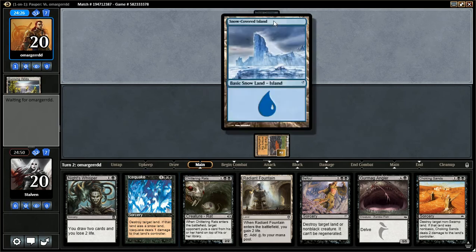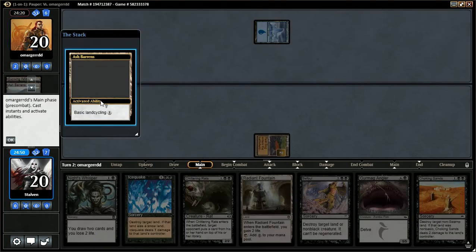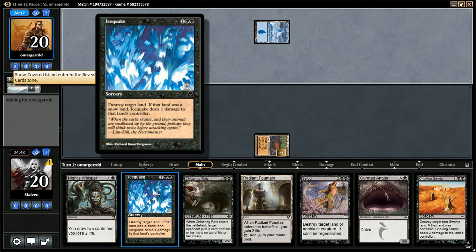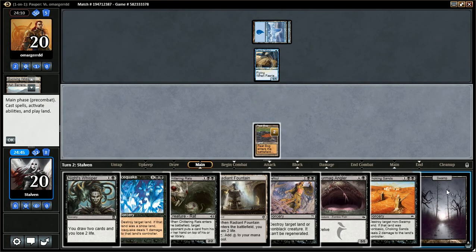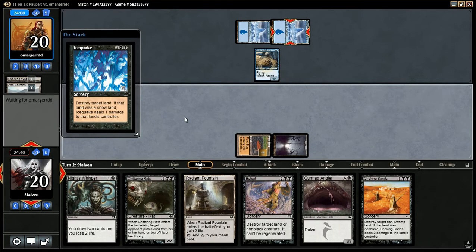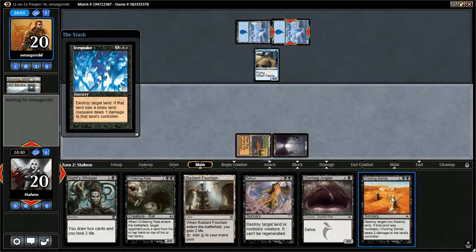The blue... oh whoa, is that a snow-covered land? Oh, nice! Yes! I don't know why I'm so excited to deal one damage. I guess I never get to actually utilize the second portion of this land. That's just hilarious. Nice snow-covered lands. There's a swamp. Alright, here we go. Boink! Take one damage! That's fantastic.